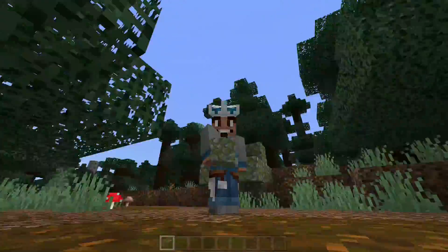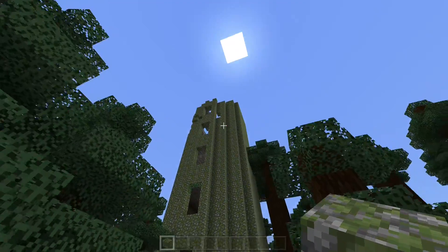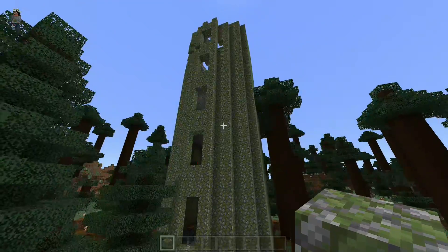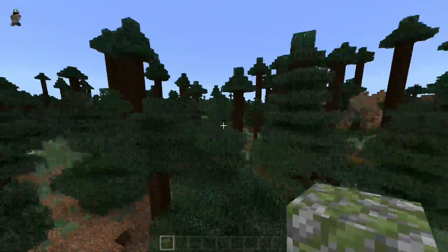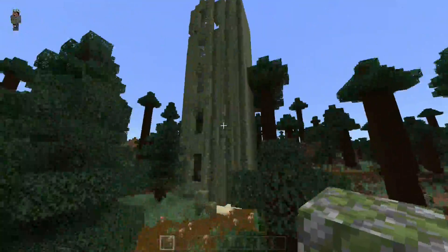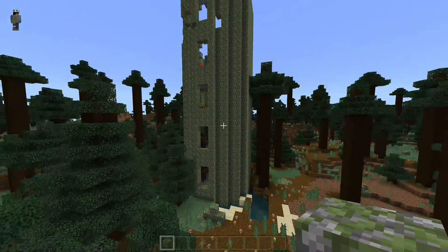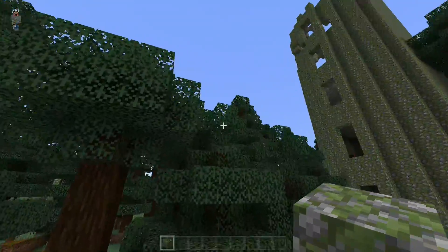I'd recommend setting a bed near the tower — that's all you need to fix that problem. Set it far enough away that you haven't activated the tower, set your spawn point there, because if you get killed in the tower and respawn in adventure mode you won't be able to break anything. You need to get close enough to any tower — it doesn't have to be the same one — and it will put you back into survival mode.